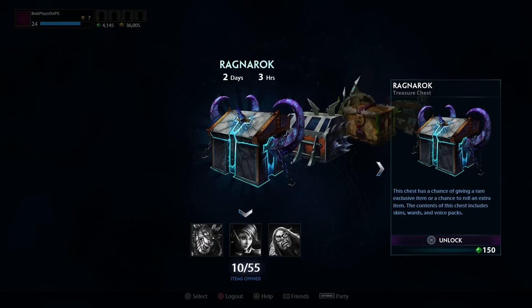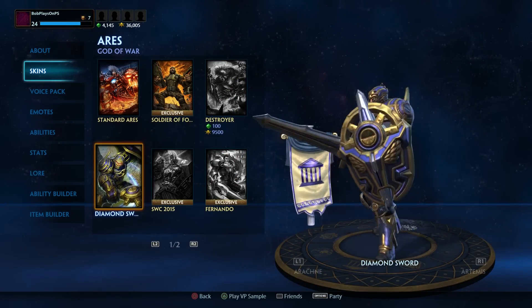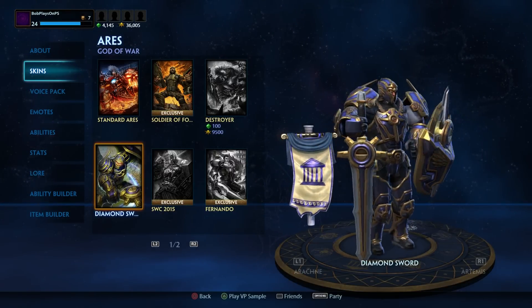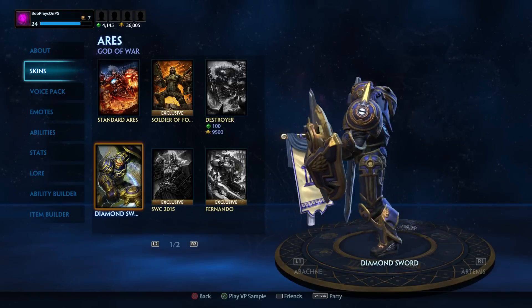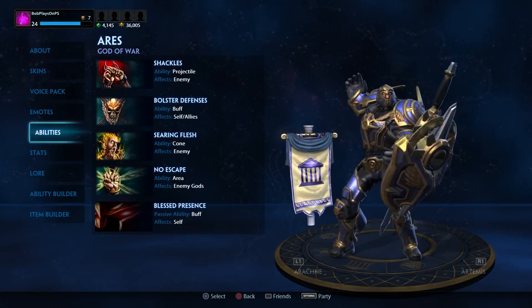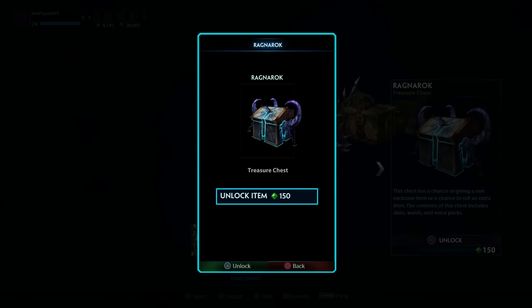Diamond Sword — I'm trying to figure out who that's for. It's Ares, actually. Check that out. It's kind of neat looking — I'm getting a sort of Warcraft vibe from it. I'm not really into Warcraft, though. It's pretty cool looking. Ares is definitely a cool guardian. He has some very nice abilities. Cool, I got a new skin for Ares. Let's crack open another.